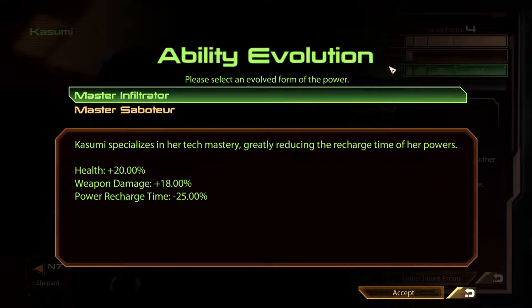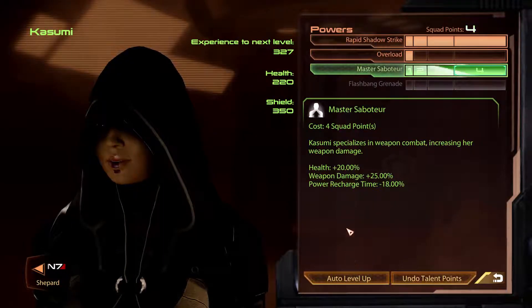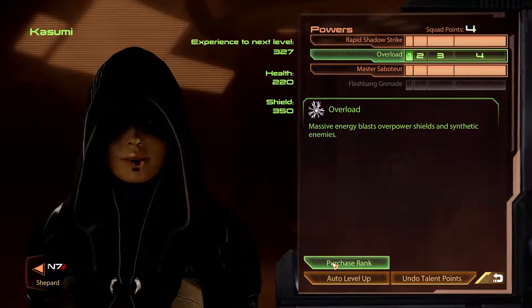Kasumi specializes in her tech mastery, greatly reducing the recharge time of her powers, or specializes in Weapon Con, increasing her weapon damage. It's Shadow Strike and Overload. Overload is not overly useful considering that I have that as well, although there are a lot of enemies with shields. I don't think it's really worth going for Infiltrator — let's go with Saboteur, and I can put some extra things into Overload.